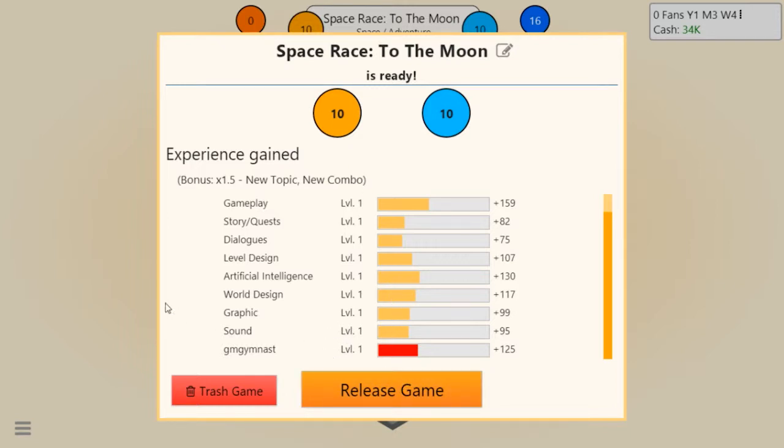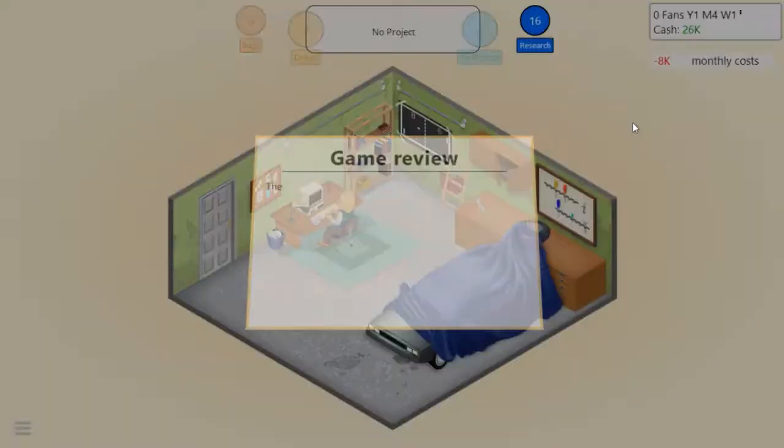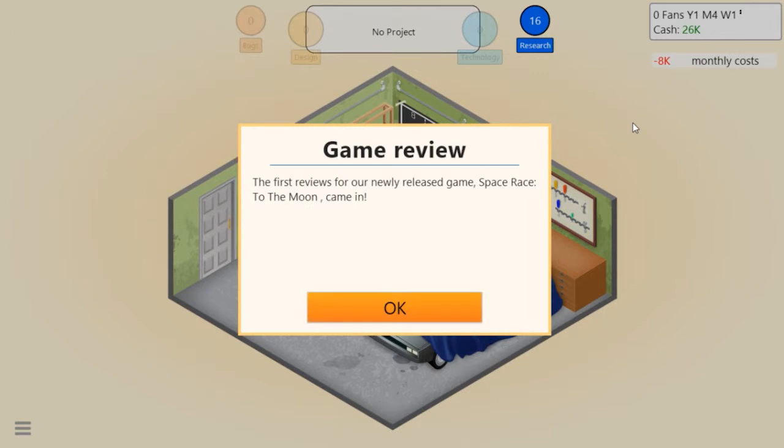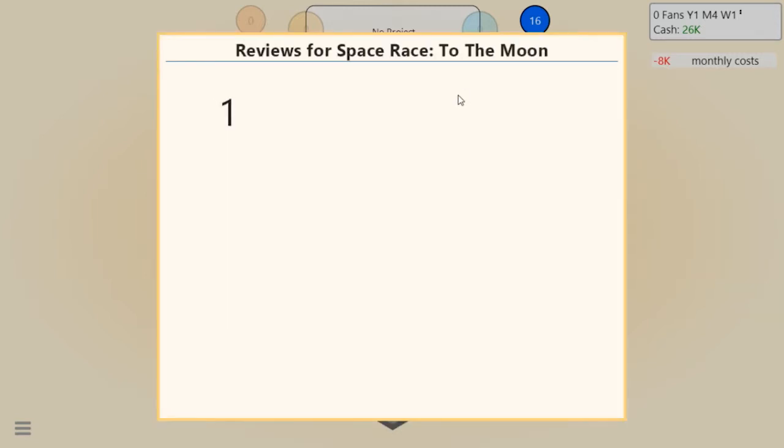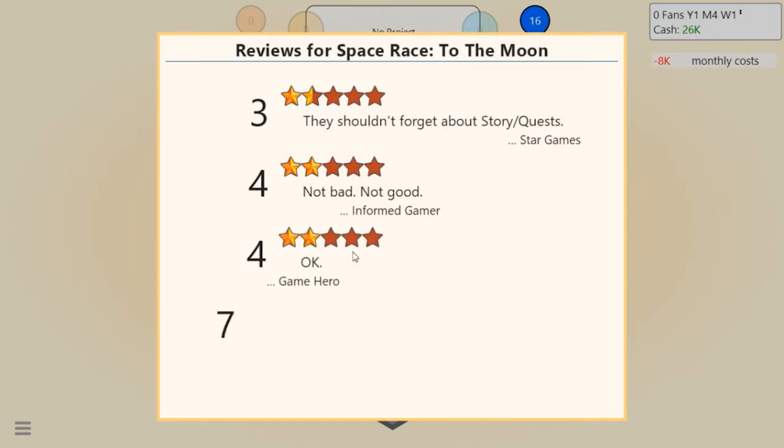Release the game! Our first game - Space Race to the Moon - 10 on design and 10 on technology. Your game will be handed off to publishing and you should see reviews and sales coming in soon. Monthly cost is okay. The reviews are in - three... they shouldn't have forgot about story and quests, I guess that would be kind of important in an adventure game.